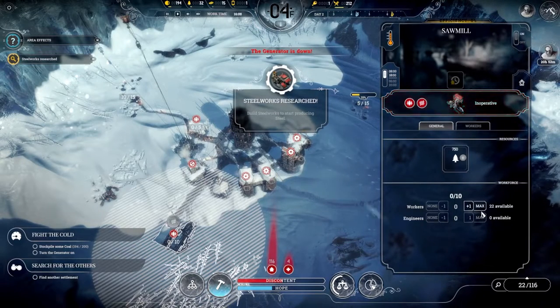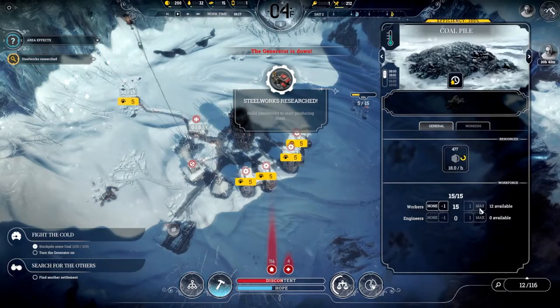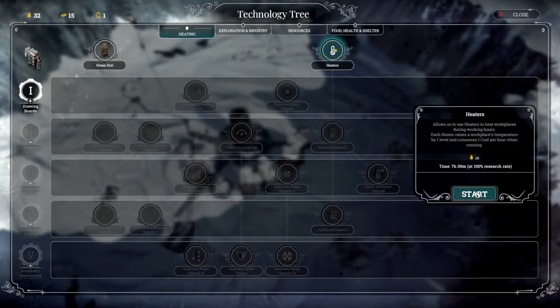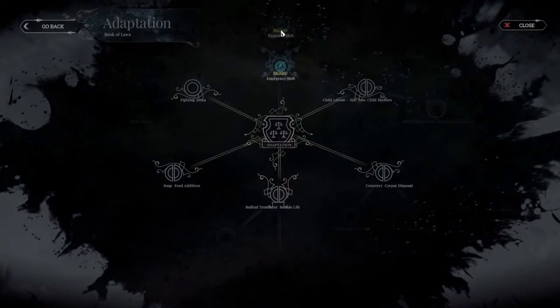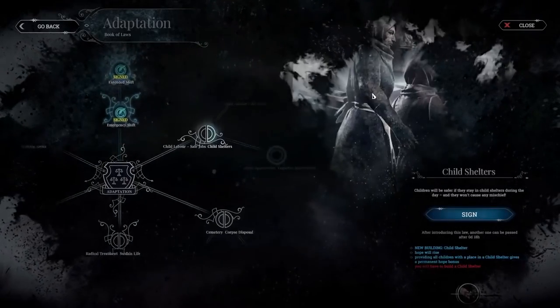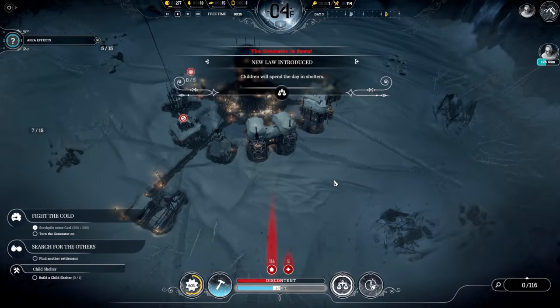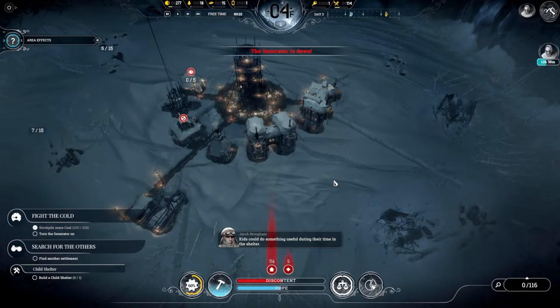Once steelworks research is completed I won't build one right away, but I'll start researching heaters next — that's the next most important thing in my opinion. The book of laws opens up again and this time I click on child shelters and sign that into law. This opens up options later in the game where I can use children without putting them to work. That ends Day 2 and takes us into Day 3.